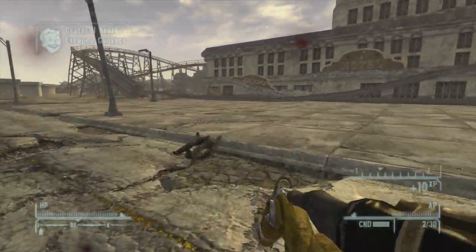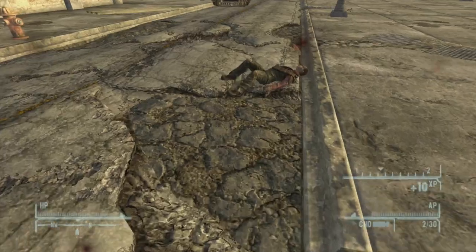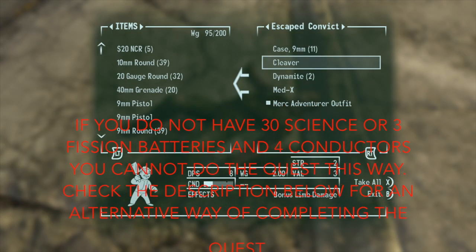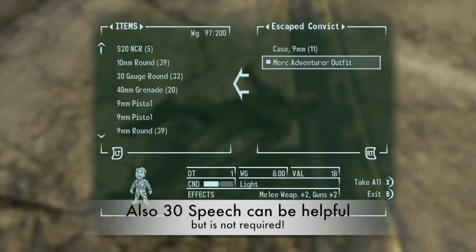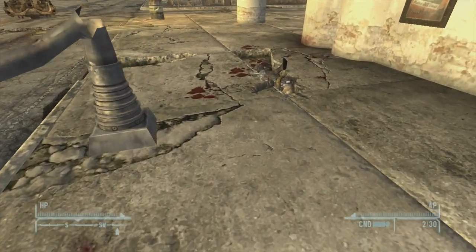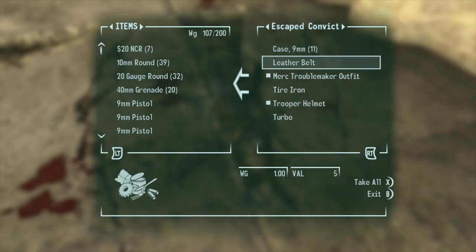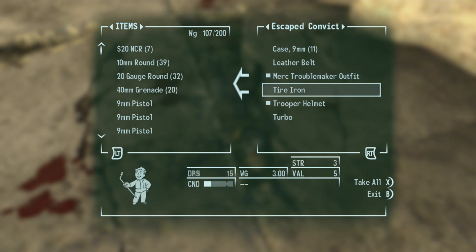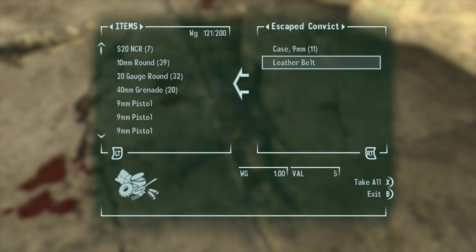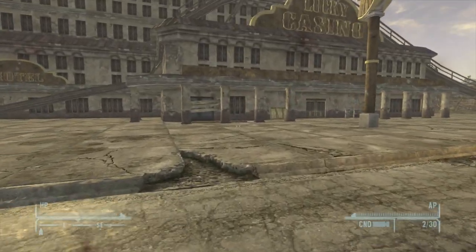If you don't have 30 Science or the three Fission Batteries and four Conductors, there are still other ways to complete this quest. There are two other ways — I'll post a link to an older video covering the NCR route. Basically, this route involves making a robot the sheriff of the town. Let's go ahead and kill these convicts outside, in between the Lucky Casino and the Vicky and Vance Casino, and you can take all their stuff to sell later.